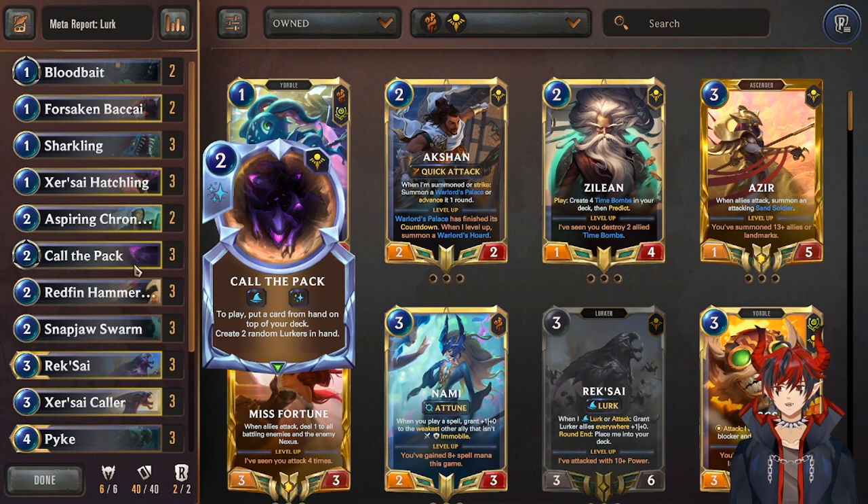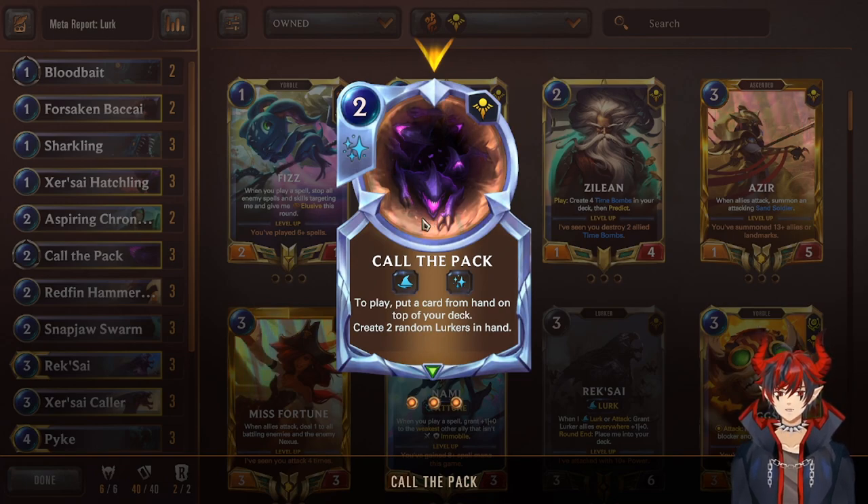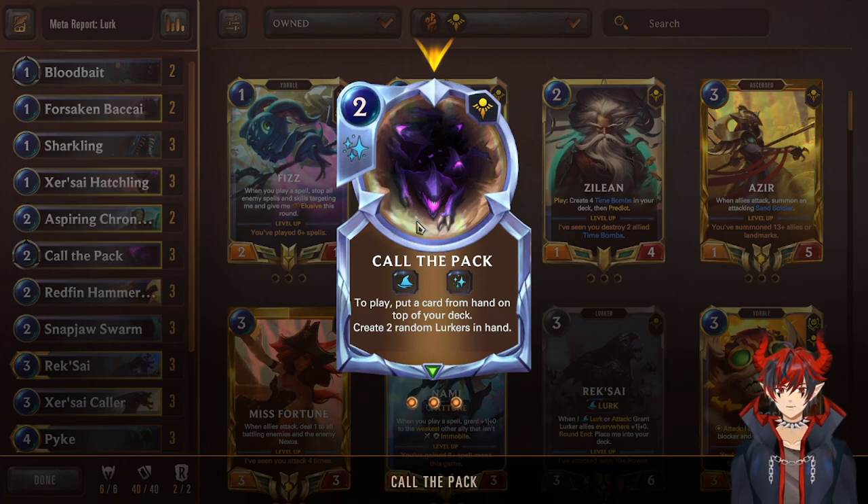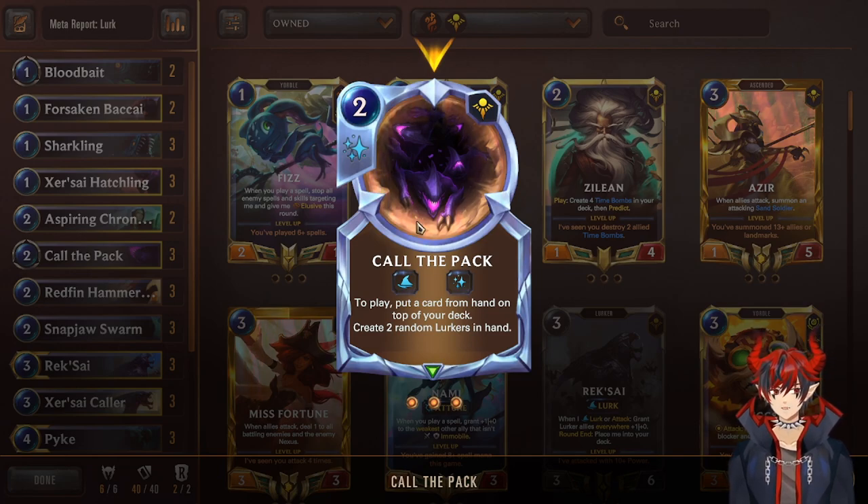Next we have Call the Pack: put a card from hand on top of your deck and create two random lurkers. This can unbrick your hand because in this deck you want champions to remain in your deck and predict them onto the top. If you have multiple Reksais or Pike in hand, Call the Pack lets you put them right on top of the deck, get some free units, play them, attack, and then get the lurk effect from Pike or Reksai.